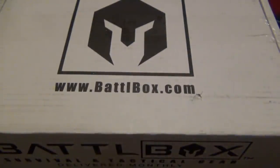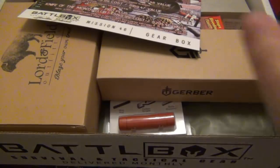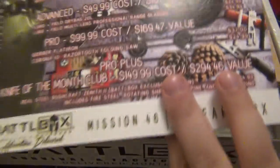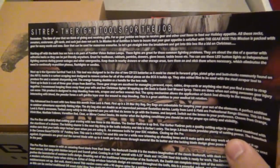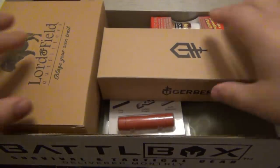Alright, let's put that away and see what we got going on in here. Right off the bat, without even looking at the card — you remember the Lord Enfield knife we got a couple months back that was super cool? The second I saw this it reminded me of that knife. So this is Mission 46 Gearbox. You can pause to see the breakdown of all items. The sitrep is 'the right tools for the job.' I'll keep this handy to reference. I'm very excited about this one — we all love gear, and this is basically anything goes as long as it's a piece of gear.